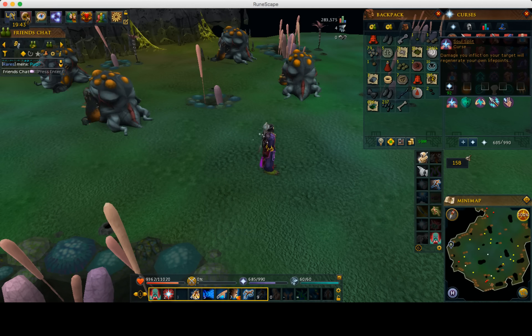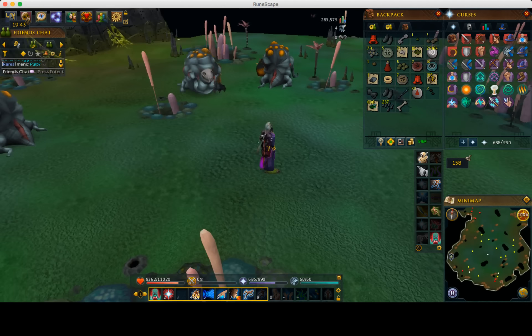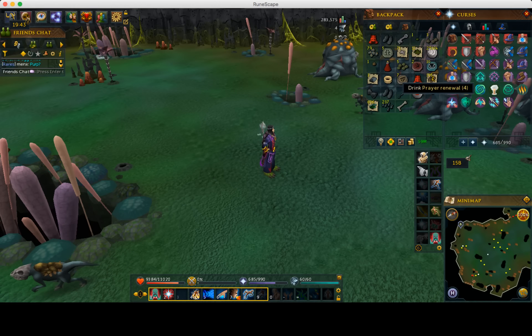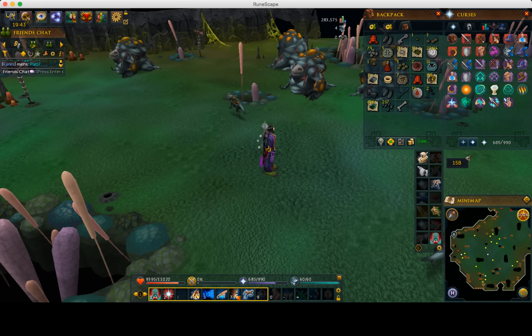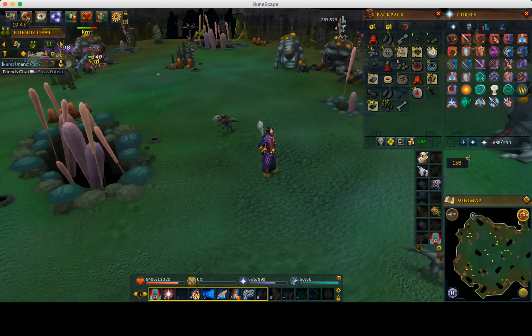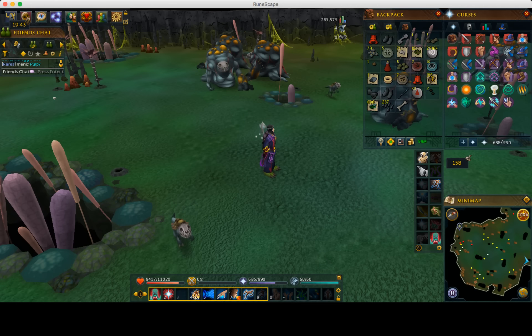Using soul split is almost a must on these unless you're going to camp them in an area where they can't reach you. I wouldn't really recommend doing one of those areas because it takes longer to run out to get the drops and there aren't as many in that area. I'm going to show you how to just stand here and tank them all. Using torment is also great, so if you bring extra prayer renewals you'll be able to use torment. If you're killing them fast enough with high enough DPS and good prayer boosts such as quivers or armor, you can probably run both at the same time.